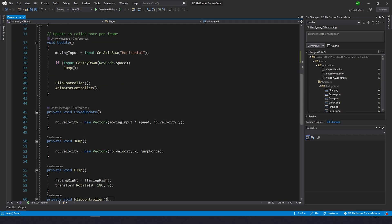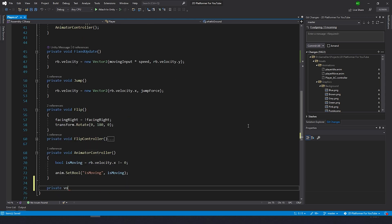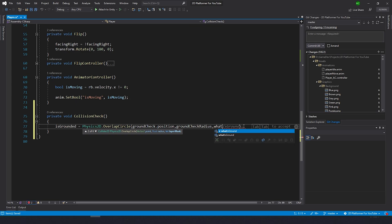Now let's go all the way down and create a new function for collision checks. I'll type 'private void CollisionCheck'. Inside we're going to type: is grounded equals Physics2D dot overlap circle, ground check position, ground check radius, and what is ground as the layer mask.